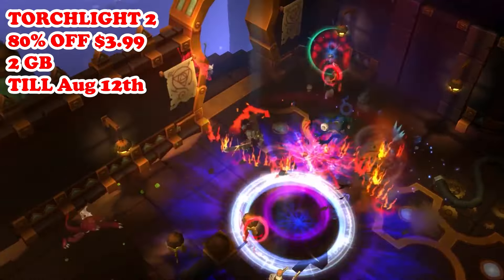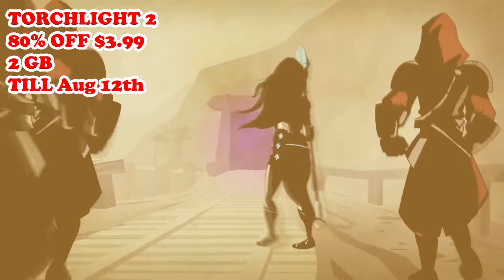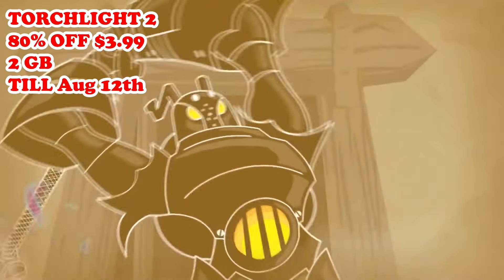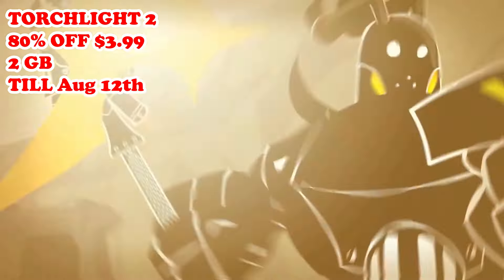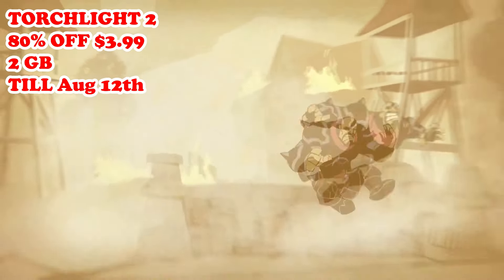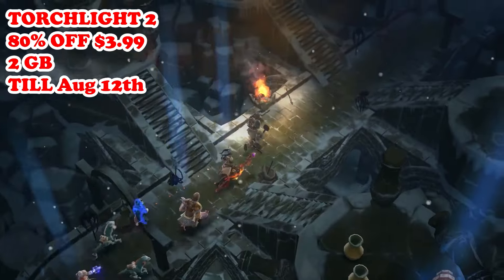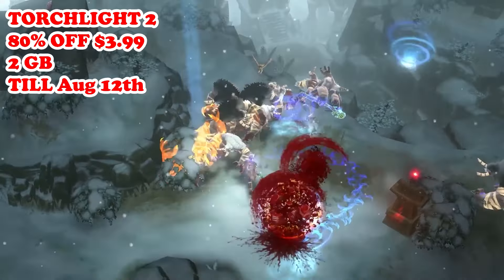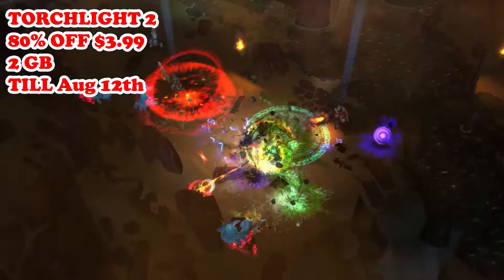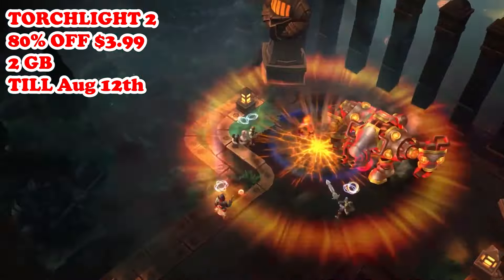Next for today we have Torchlight 2, back to 80% off — $3.99 — running till August 12th. This is an action RPG that emphasizes dungeon crawling, loot collection, and character customization. In the game you'll be choosing from four distinct classes, each with unique abilities and play styles, and embarking on a quest to save the world from evil forces. The game features both single-player and multiplayer modes and offers extensive replayability.